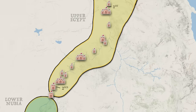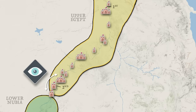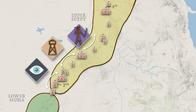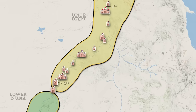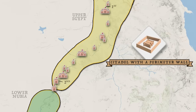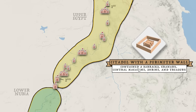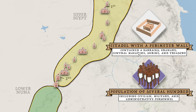Regarding their strategic positioning, each bastion was located within eyesight of its neighbor, and when this was not possible, they were connected by a series of watchtowers and patrolled roads. Generally speaking, such Nubian border forts shared similar design principles one might find elsewhere in Egypt, the Levant, and Mesopotamia. Namely, they consisted of a central citadel surrounded by an outer rectangular perimeter wall. Within was housed a barracks, a granary, a central magazine, a shrine, and a treasury. Such facilities could accommodate a population of several hundred including civilian, military, and administrative personnel.